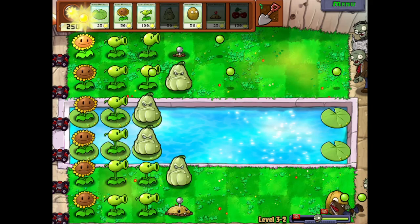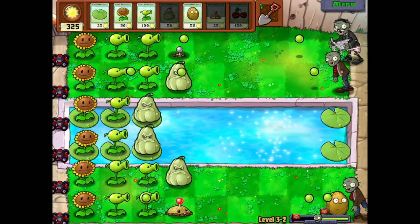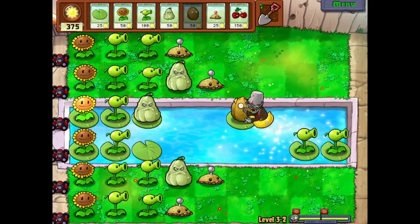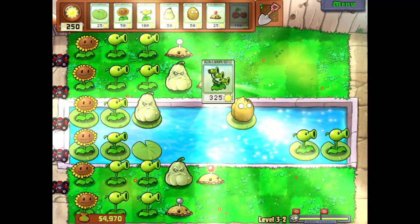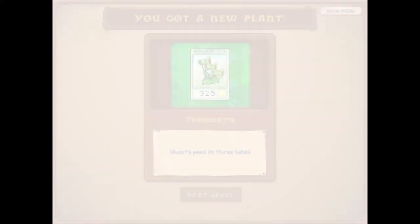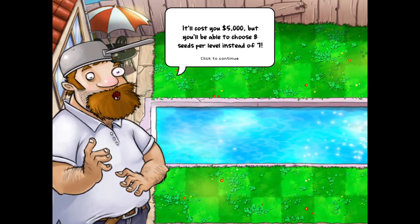Oh my gosh, I need water. My throat hurts. Calm down. Shoot peas in three lanes at three-peater. I want to buy an extra seed slot.